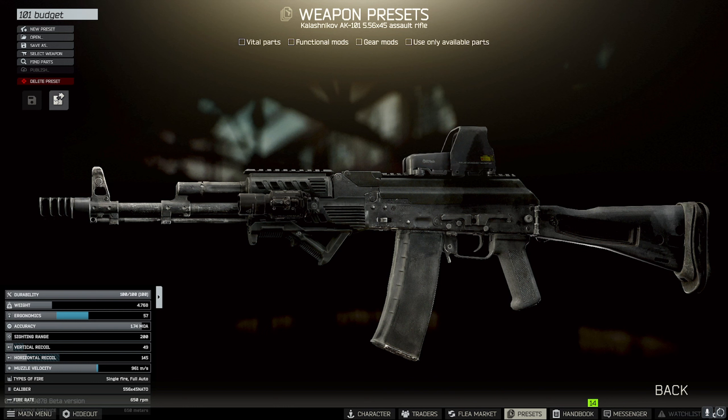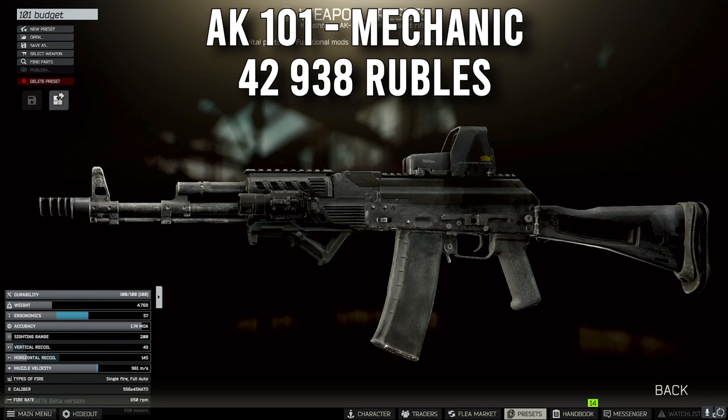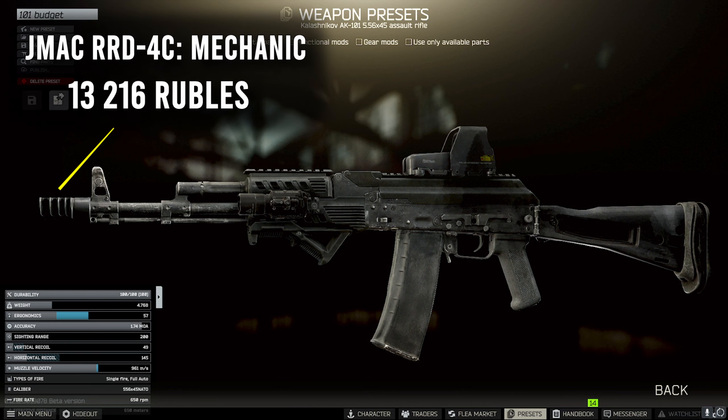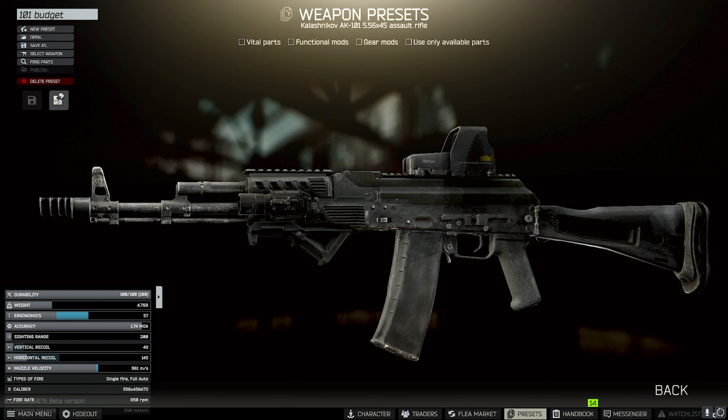Getting into the cheaper of the two builds, we have the budget AK-101. The base AK-101 comes in from Mechanic for 42,938 rubles, and obviously that's before we mod it. Getting into the actual modding of the gun, we have the JMAC RRD-4C muzzle brake from Mechanic for 13,216 rubles, which will give you a nice recoil reduction. The downside is it's not going to be suppressed, but it's not the end of the world.